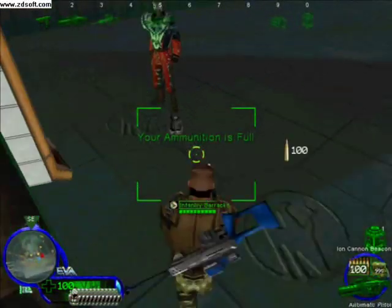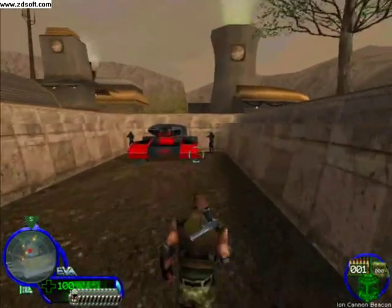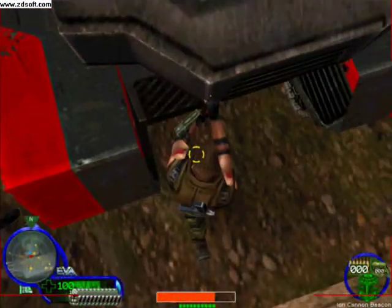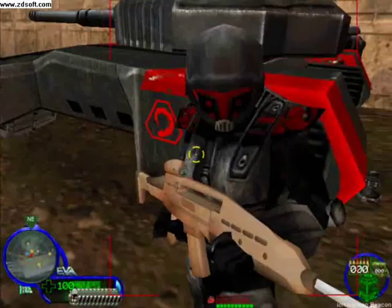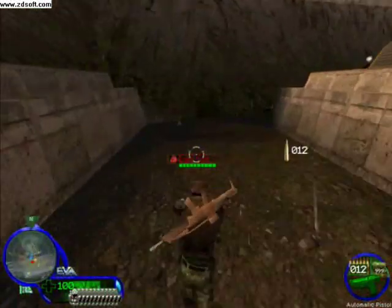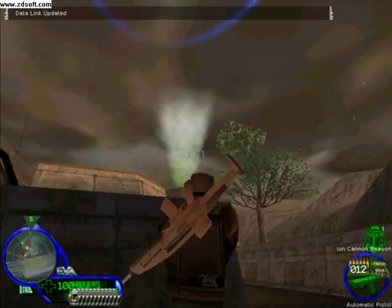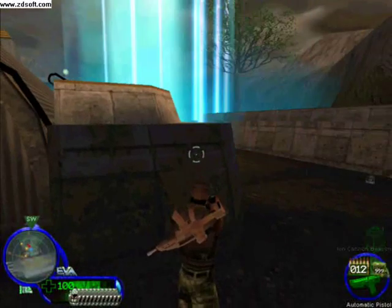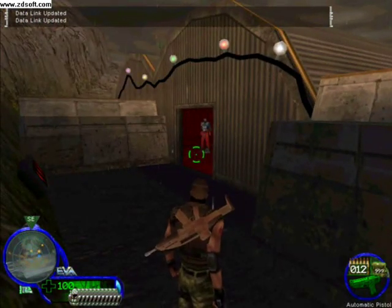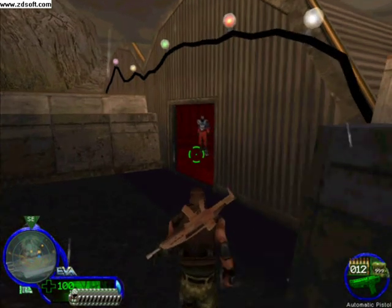This last item is the GS2 Godsend satellite targeting device, otherwise known as the Ion Cannon Beacon. This is used to guide orbiting Ion Cannon satellites to their targets. Nod has a similar device known as a nuclear strike beacon — you can guess what it's for. Select the beacon, head out to the firing range, and place it in the designated location. Once the beacon is set, retreat to a safe distance to avoid damage from the Ion Cannon blast. After you're done, head in and I'll send you on your way.